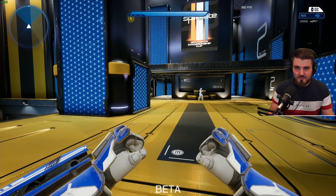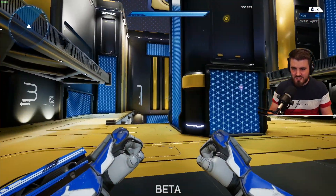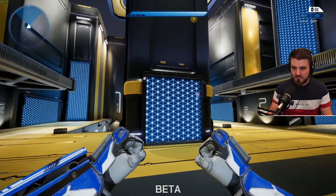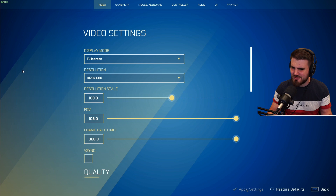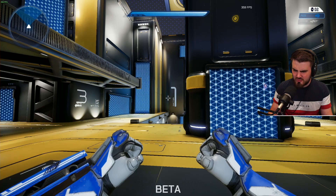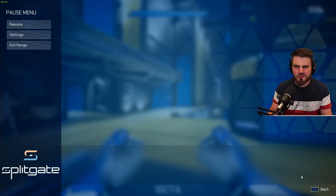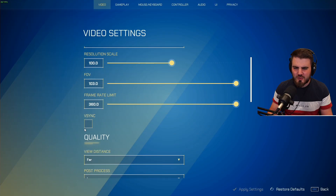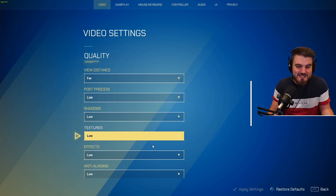Textures are very similar. Every texture in this game is pretty much either a flat surface or one of these portal walls, and the texture setting doesn't really do anything either. I could turn the textures all the way to epic and nothing looks any different. So just keep them on low — we don't need them on epic because there are no complex textures to render in.